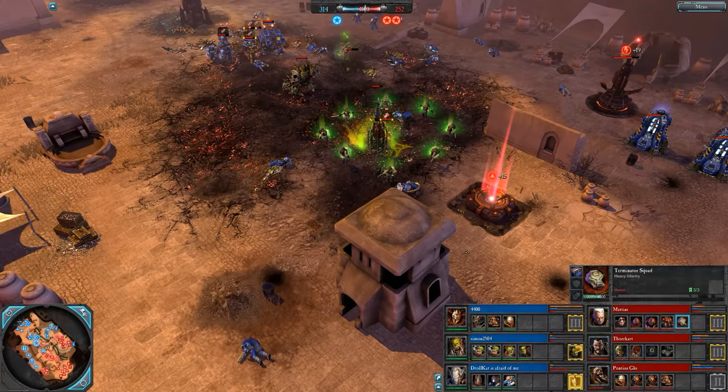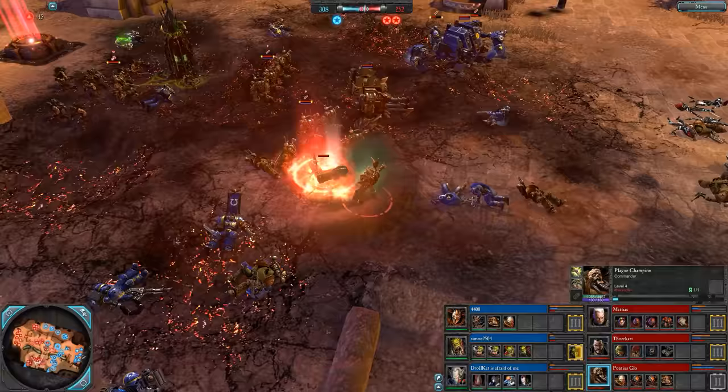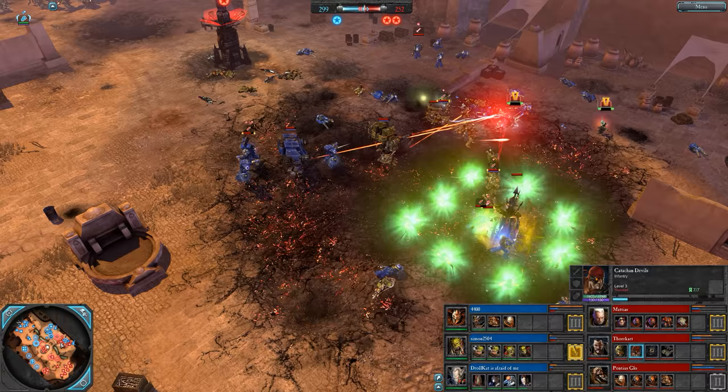Cyclone Missile Launcher getting some shots on the Fire Prism — I hear a turret. Plague Champion can build turrets for some reason — still not sure why the developers gave him this ability. Starts off as a Heavy Bolter turret, can turn into a Lascannon turret. The Lascannon turret is devastating against vehicles, much like the Tech Marine's missile turret. Both of those anti-vehicle variants are pretty crazy.